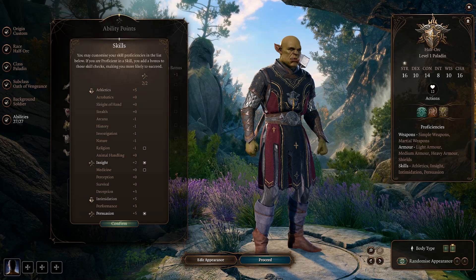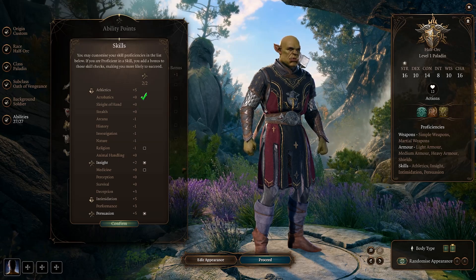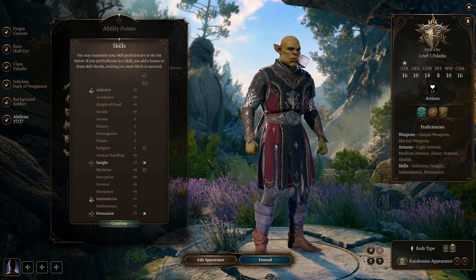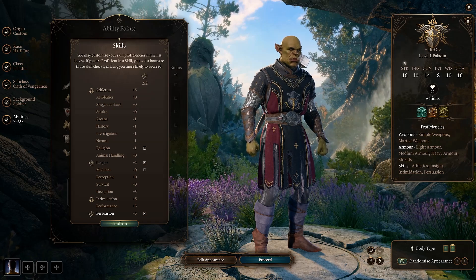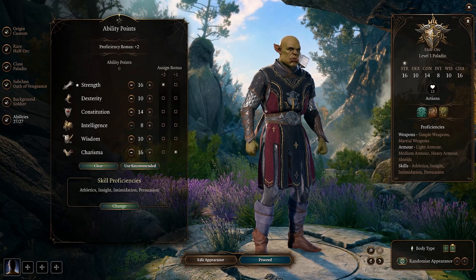As far as abilities go, since we are going to be in people's faces, I'll just pretend that this is going to be the face of my party, and we'll go ahead and give him Insight and Persuasion.